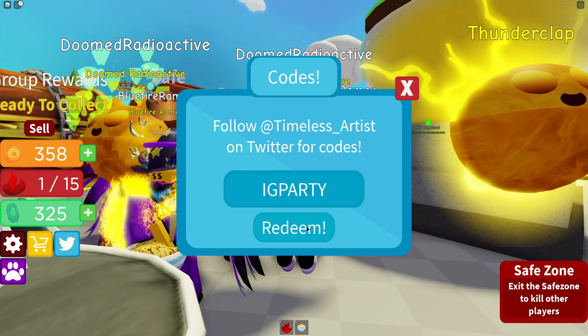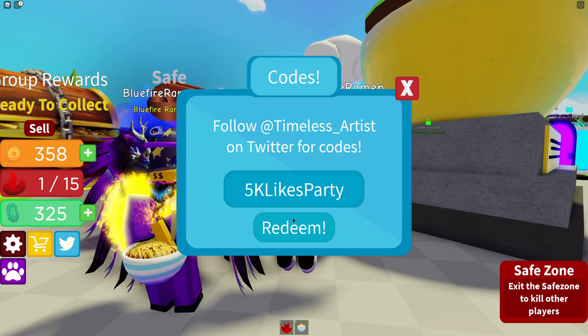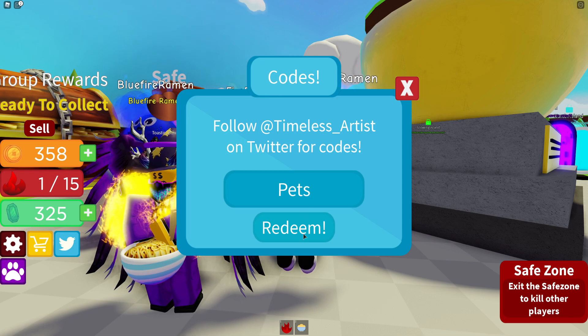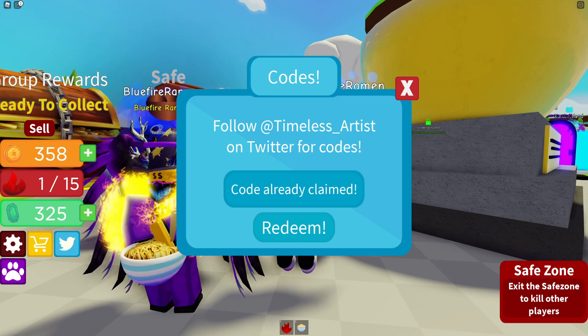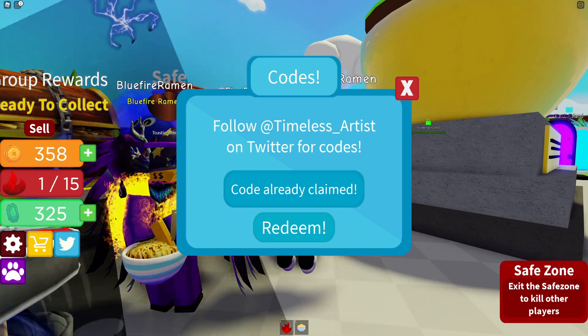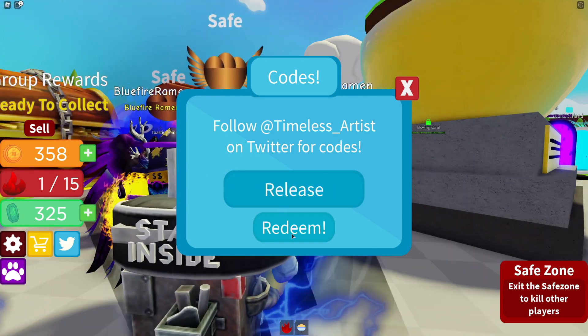The first code today is IGPARTY — that one is decently new. We've got the 5K likes party code. After that we have PETS, then HUGEHEAT — make sure to put in the capitals. Next we have LAUNCH, and finally the last code is RELEASE.